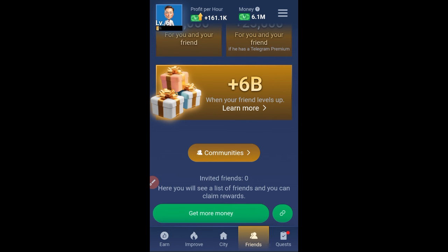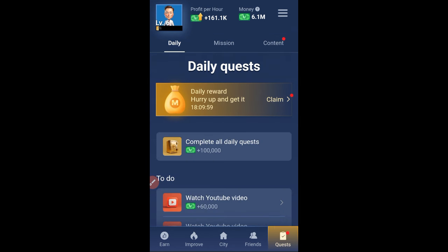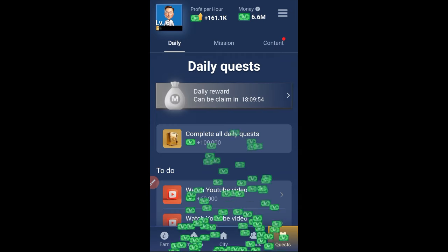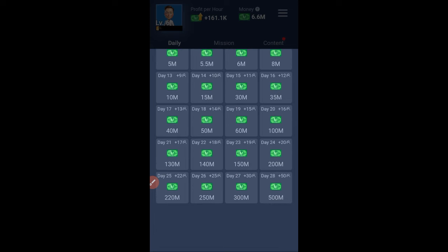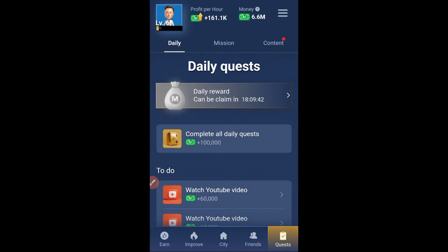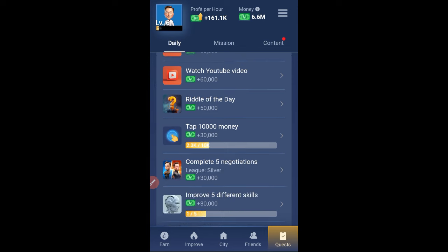The last option on the menu is the Quest option. Here you can complete daily quests — let me go ahead and claim for today. On the daily quest, depending on how long you've been using the platform, if you are here till the 28th day you can claim up to 500 million points, which you can use to upgrade your profit per hour. There are videos and other tasks to complete here, so don't overlook this section.